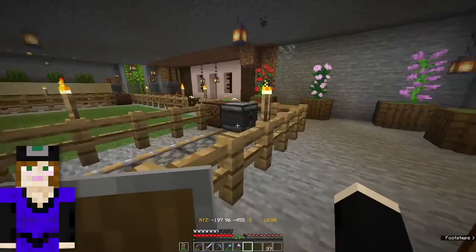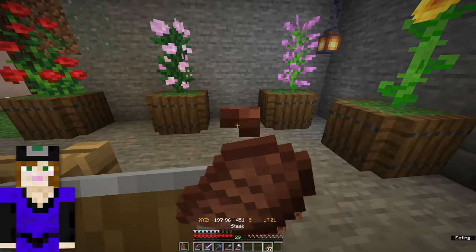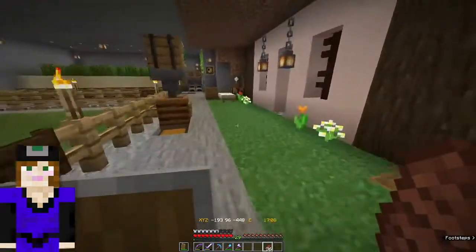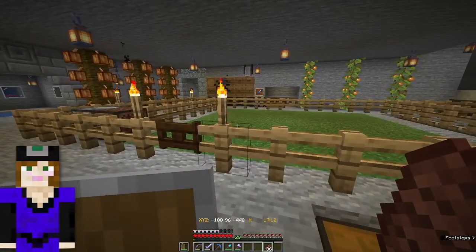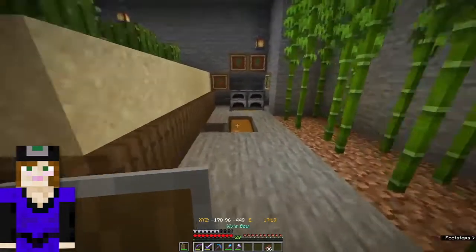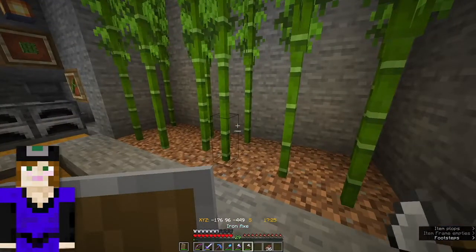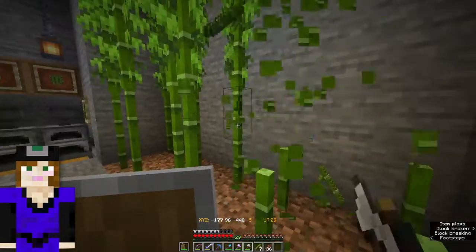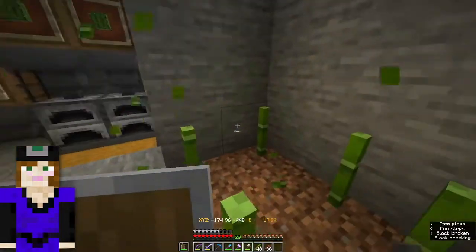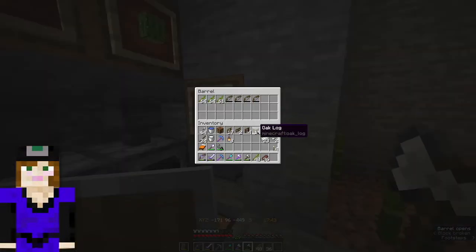Looks like we should put some food on our hot bar. Looks like we should eat. I want to sleep before I go out there — it's almost sleeping time but not quite. So let's chop the bamboo. Whenever you come, if you would just chop the bamboo, it would be super helpful just to keep us all fueled up for smelting things. And also what can go in here for smelting is the bows that are almost dead that the skeletons drop — those can go in here.